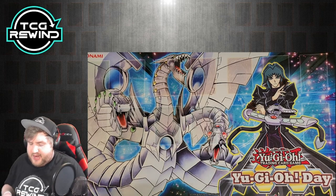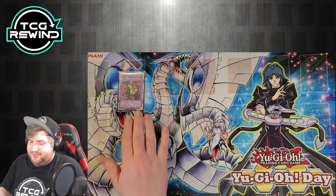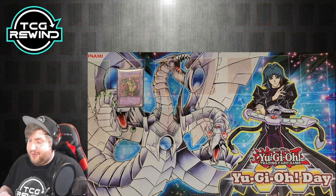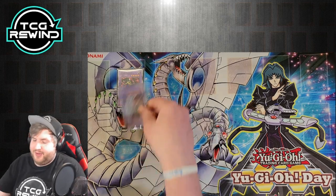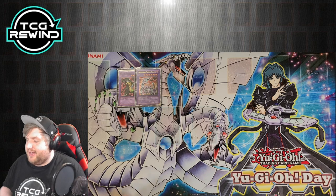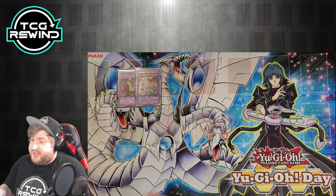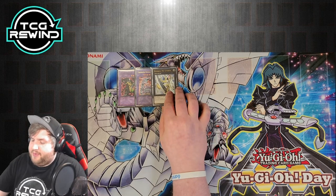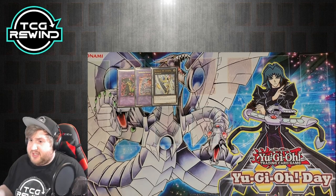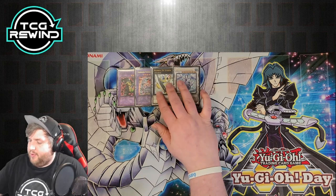For the extra deck: one Cybersaurus, our Instant Fusion target and extender — we run one because we run one Instant Fusion. One Chimeratech Fortress Dragon — since we're maining and siding Cyber Dragon, this is important for the mirror match or against other machine-type decks. It's also helpful if your opponent summons Catastor; you can special Cyber Dragon and fuse with their Catastor. One Utopia for the Mind Control rank 4 play to steal your opponent's Tengu or something and turn it off. One Trishula.